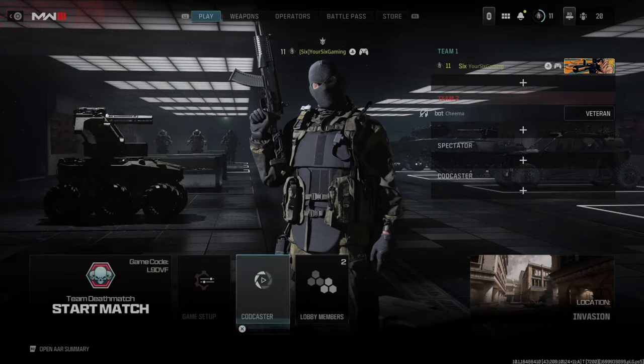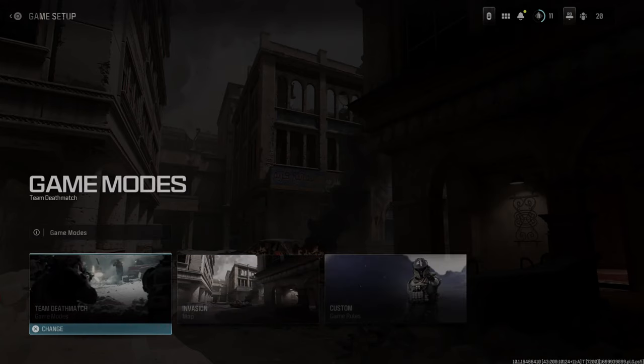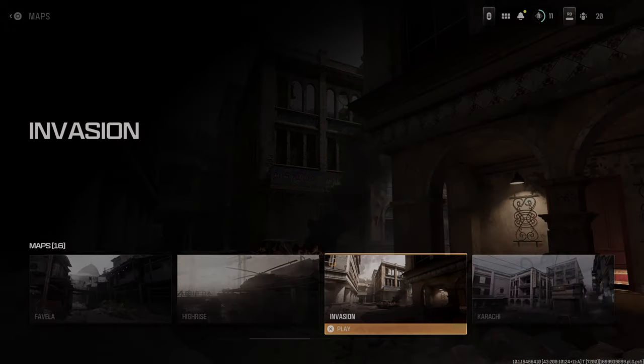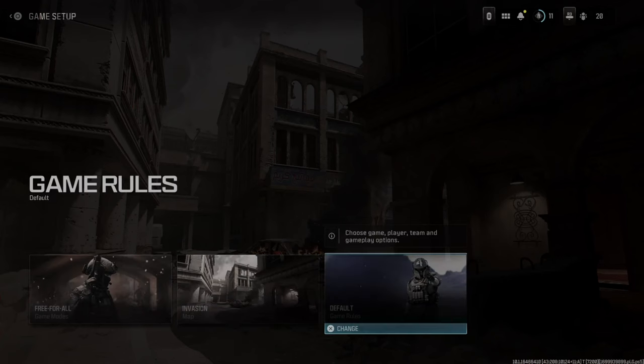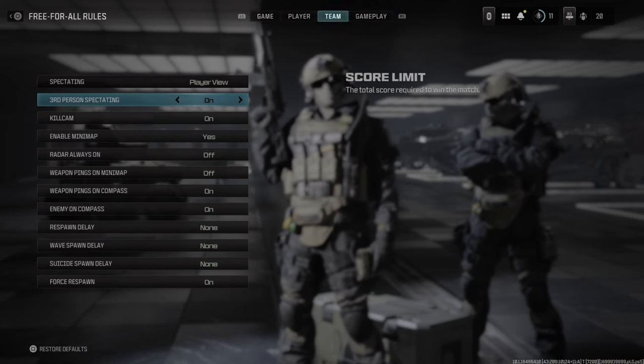You can change the level right here for their difficulty and then you can confirm. So it's very easy to do this, and then you can go to game setup and you can look through the game mode options for like kill confirm, team deathmatch, free for all. Then you can go to the maps and you can check out and explore the maps under here, and then the game rules, default player team gameplay on the top, etc.